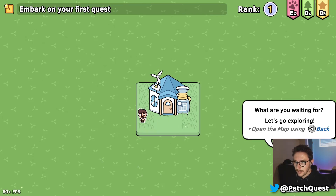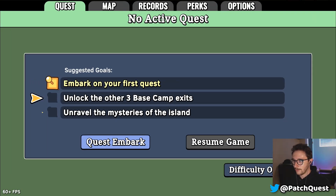So let's do it — we're at my base camp right now. This is my little guy. He has a pretty cool goatee-mustache thing; I don't think I can grow one that thick, so I'm sort of living vicariously through him. He doesn't have a name yet, so drop your names in the chat. Essentially what we're going to do is what it says at the top: embark on our first quest.